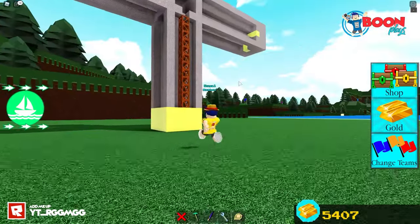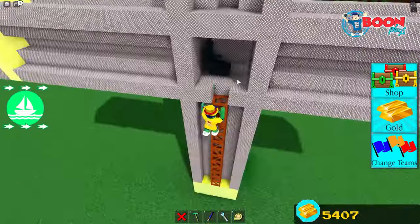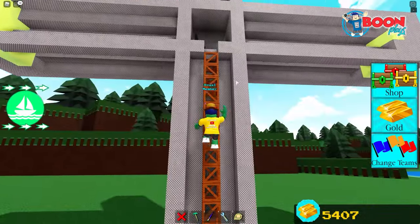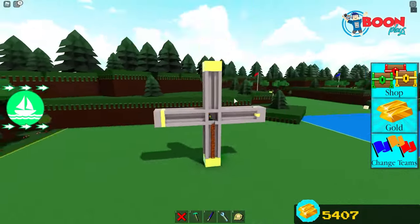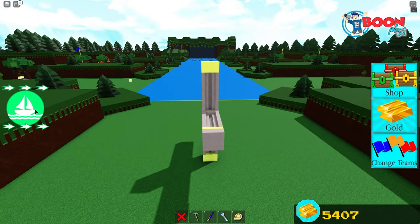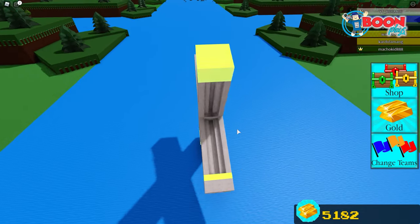You have to act quickly once you load your build because, as you can see, I just turned into a zombie. So you don't want to be interrupted doing this. I'm now inside — let's start the quest. The box is right there at the bottom.